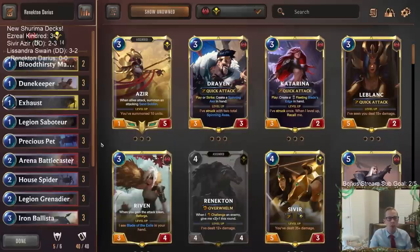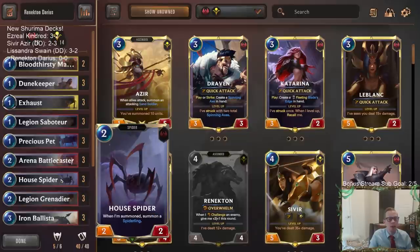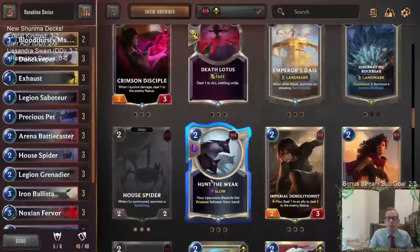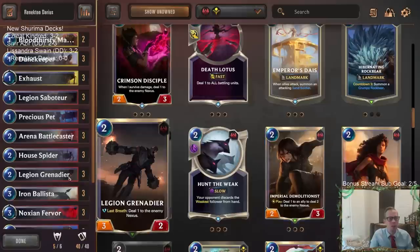Since we're going wide with our one-drops, we'll have battlecaster helping us go wide, house spider to keep going wide, and legion grenadier as another awesome two-drop. It was a tricky choice between grenadier and imperial demolitionist. I'm going grenadier — I like playing it on turn two and attacking with it. Demolitionist can be better in the super late game, but we're going grenadier.